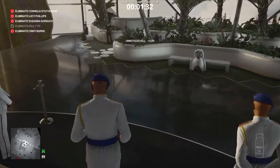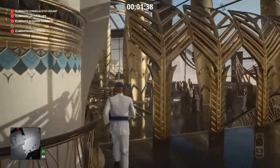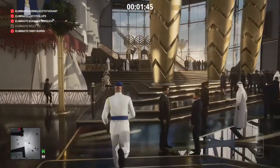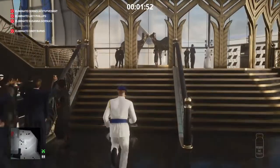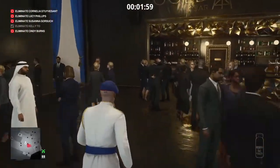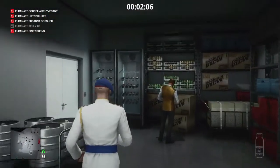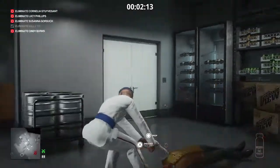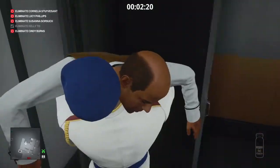One target taken care of. We're now going to make our way over to the black and gold bar, where we will collect up a change of outfit and locate two more of our targets — Cornelia Stuyvesant and Lucy Phillips. Once we get all the way across the atrium area into the black and gold bar, we're gonna make our way straight through to the storeroom from behind, where we will find a server of some sort. We're gonna render him unconscious, hide his body in the closet provided, and then take his outfit.